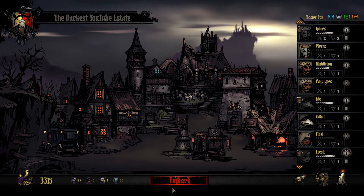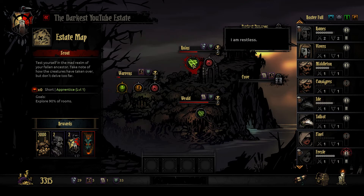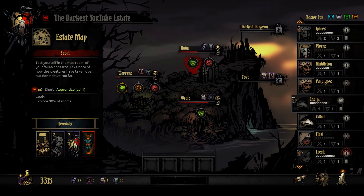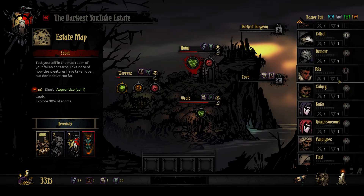Let's see what we have to do here. We don't have a lot of money, so I think we need to go on an easy mission - take some apprentices out to kind of level them up. Let's take our new hellion out.